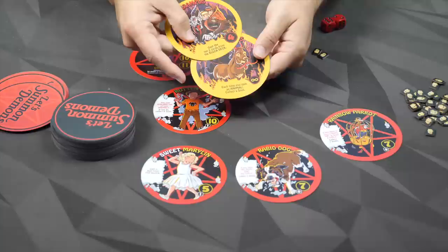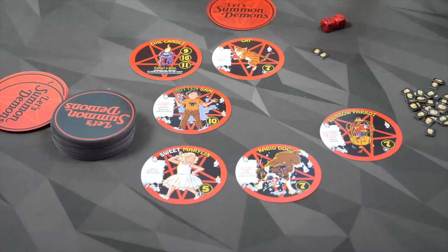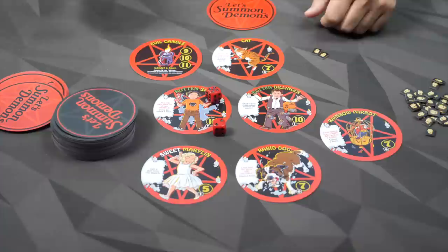The demons are going to have either an ongoing effect, like this one which has the infinity symbol, or an activated effect. They only work when I roll them. So this four only happens if I'm the one rolling the dice. Once I'm done, we replenish that, and the dice go to the next person.